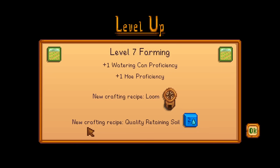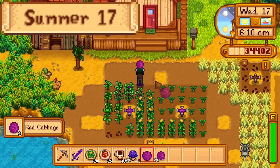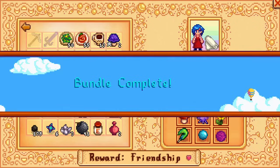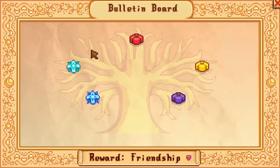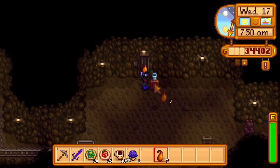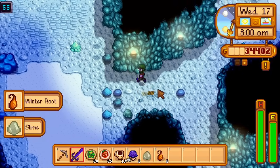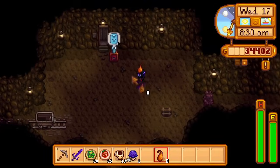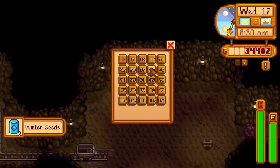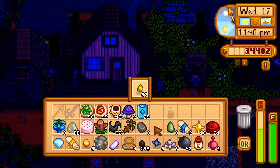Day 17 of summer. The red cabbages have finished growing, so I take one to the community center, complete the dye bundle, and bring the seed maker into the mines. Ice slimes can drop winter roots, which when put into the seed maker produce winter seeds. When the pantry is complete, these can be grown in the greenhouse, letting me complete the crafts room nearly 2 weeks early. I spend the rest of the day farming ice slimes, ending the day with 25 winter seeds and a few jades in the process.